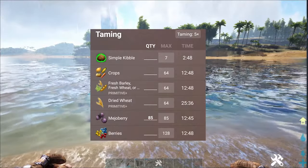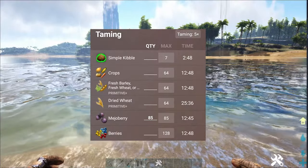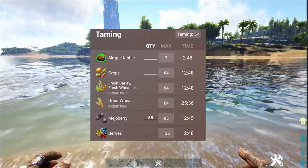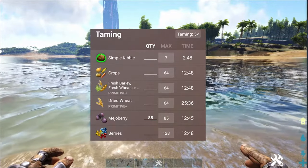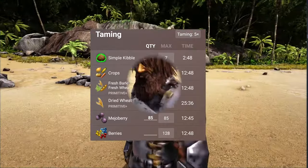Once your Morellatops is knocked out, you want to give it Simple Kibble for a perfect tame. Crops are second best, then Medjool berries and regular berries like most herbivores in the game. Early game, give it berries and Medjool berries if you can. Today I'll be using Simple Kibble, and then I'll show you all the abilities this guy has.